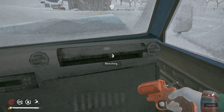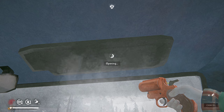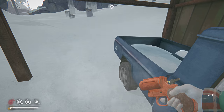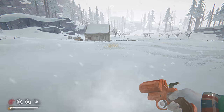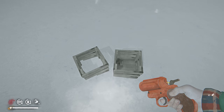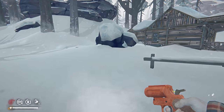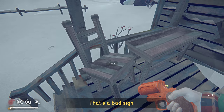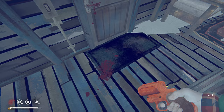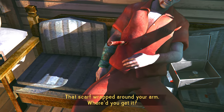Truck seems to be dead — engine won't even turn. Let's see if we can find it. Nothing in the back. There's got to be careful around here. Let's just try the front door — maybe it's not locked, maybe they've changed things, because this is all new storyline. Maybe they hid the key under the mat. We got blood trails here — that's a bad sign. Okay, I guess we can go in. That scarf wrapped around your arm — where'd you get it?